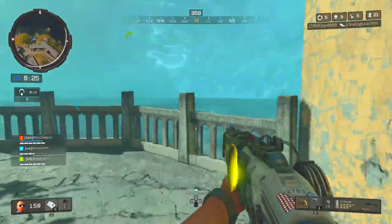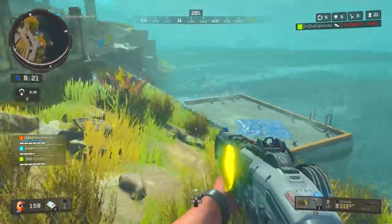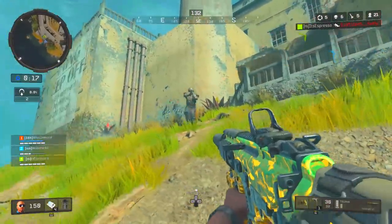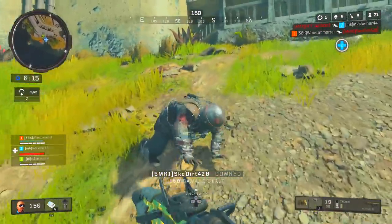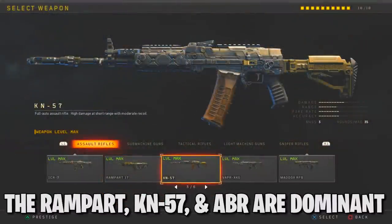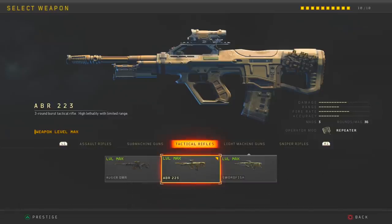The next tip primarily has to do with multiplayer class setups, but since these weapons are solid choices in Blackout as well, they apply to both modes. In multiplayer especially, the Rampart, the KN57, and the ABR are three of the best weapons in the entire game in the current meta.